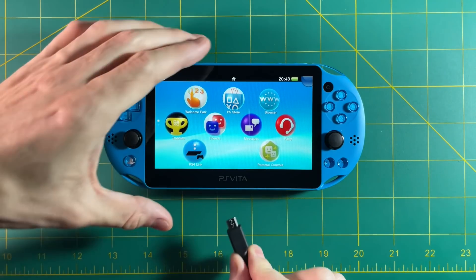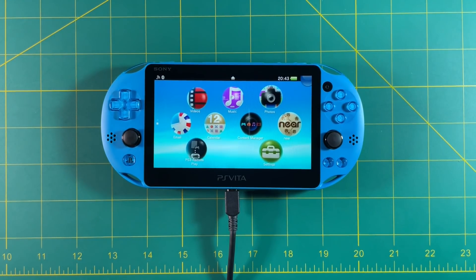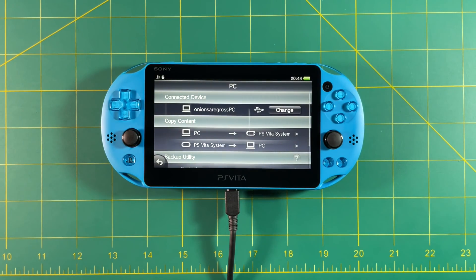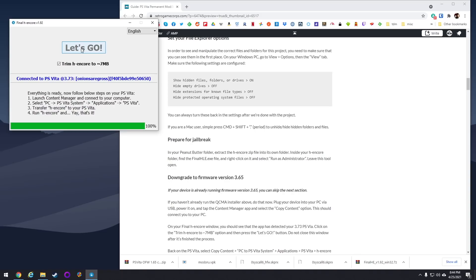Okay, so back at the PS Vita, we're just going to plug it into the computer using the USB cable. Then go into the Content Manager app and select Copy Content. It's going to show you a screen which indicates that you are connected to your computer. If you don't see that screen, restart your computer and then open up QCMA as well as the Final H Encore again. Back on your computer, you can see that it says connected to the PS Vita at 3.73 firmware. Select the Trim H Encore and then hit Let's Go — it'll take a bit to download and install this file, but once it says 100%, you're good to go.